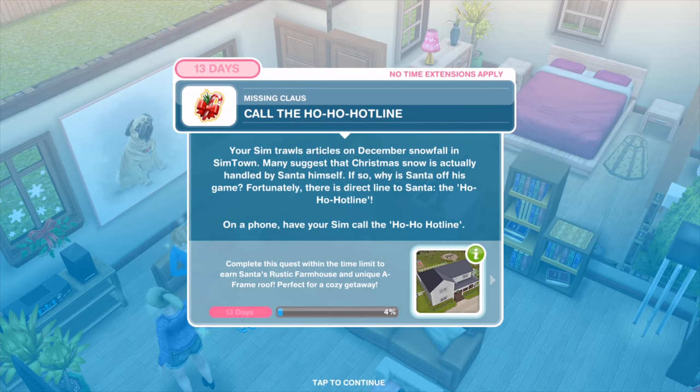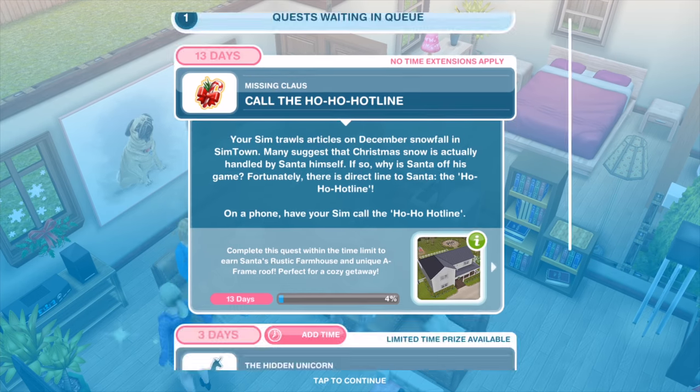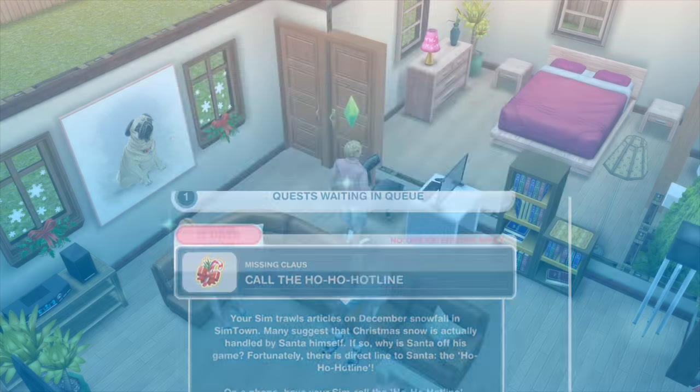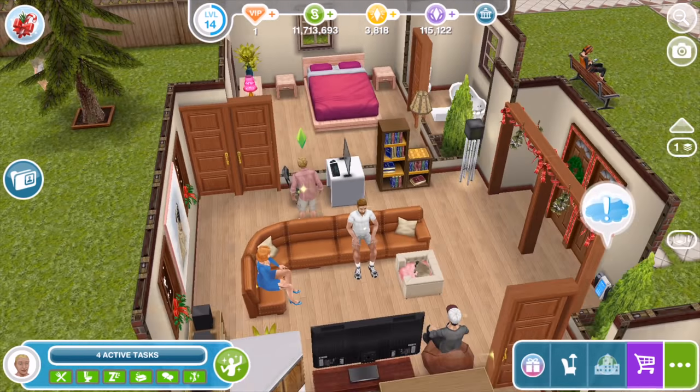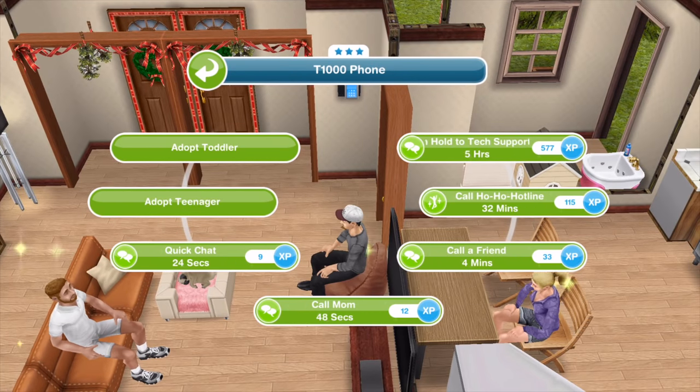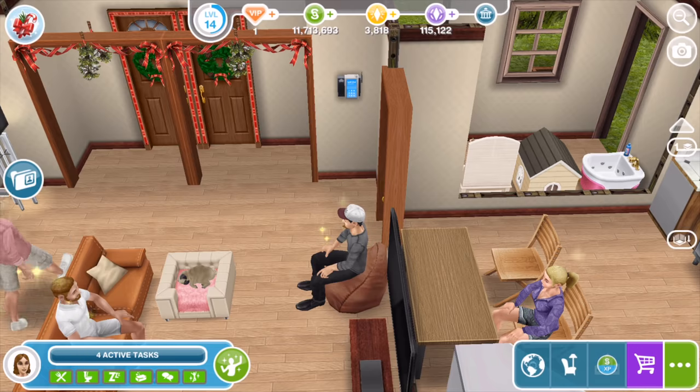Your Sim trolls articles on December snowfall in Simtown. Many suggest that Christmas snow is actually handled by Santa himself — so why is Santa off his game? Fortunately there's a direct line to Santa: the Ho Ho Hotline. On a phone, have your Sim call the Ho Ho Hotline. It's 32 minutes to call.